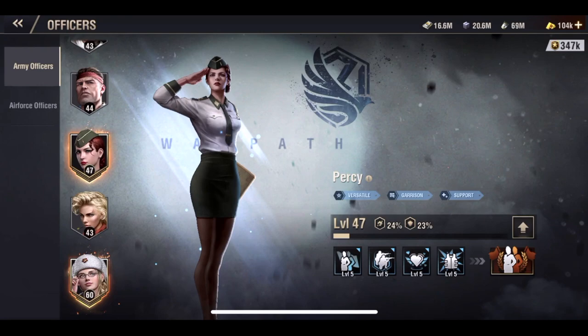Here's how you get Percy statues, and this is the only way to get them because there is a little bit of confusion. How you attain Percy statues is you have to get an officer to level 60. It does not matter which officer you get to level 60. Some people think you have to get specifically Percy to level 60, but you don't. You can get any officer you want to level 60.